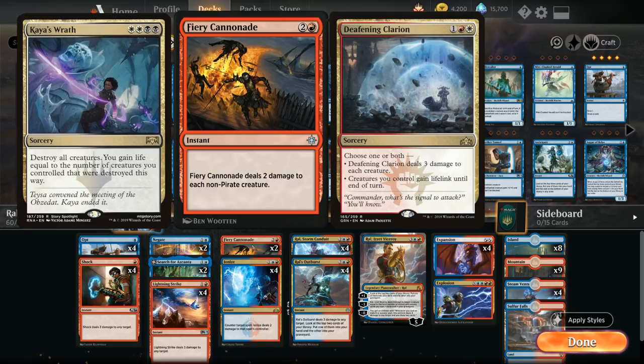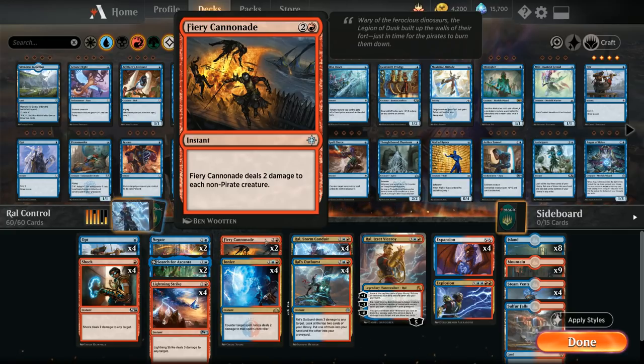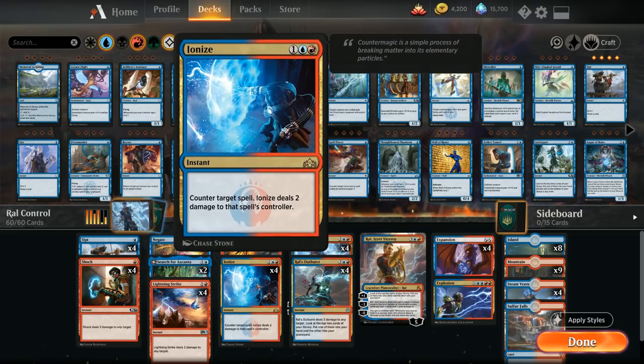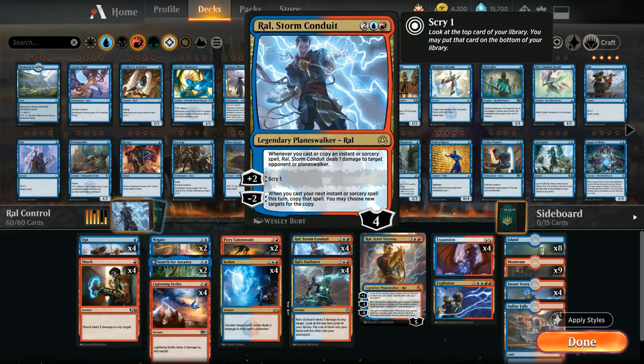This blue-red deck plays quite differently than a typical Esper control deck with very few win conditions, since we can just burn people out. At three mana we've got our only sweeper in Fiery Cannonade — not a great sweeper, weaker than Kaya's Wrath or even Deafening Clarion, but it's an instant so we can play it at instant speed and maybe catch the opponent off guard, dealing two damage to each non-Pirate creature. It also plays great alongside Expansion, since we can copy Fiery Cannonade at instant speed for five mana total, dealing four damage to each non-Pirate. Then we have the full four copies of Ionize as our counterspell of choice, countering a target spell and dealing two damage to that spell's controller.